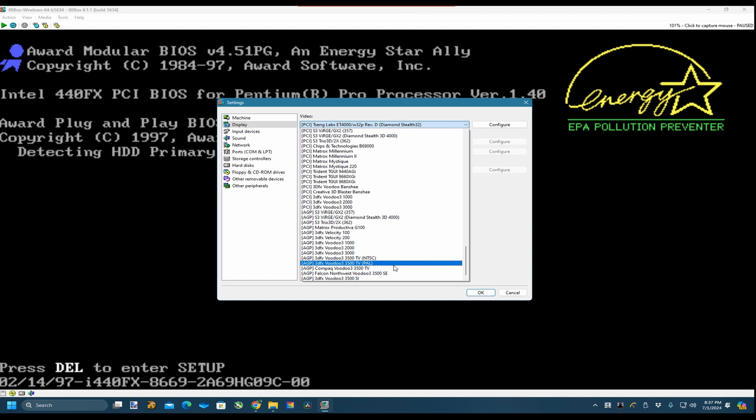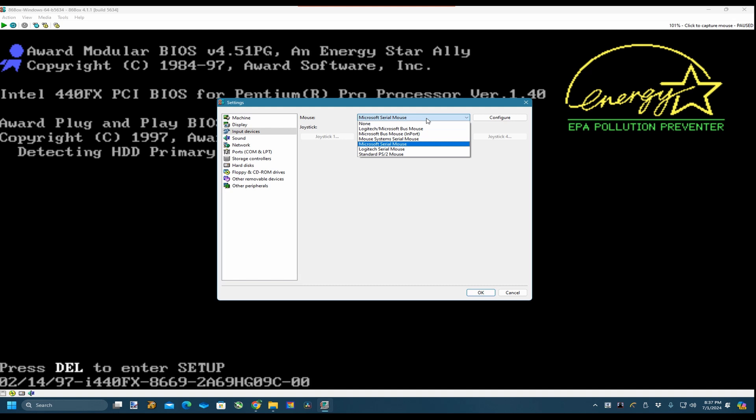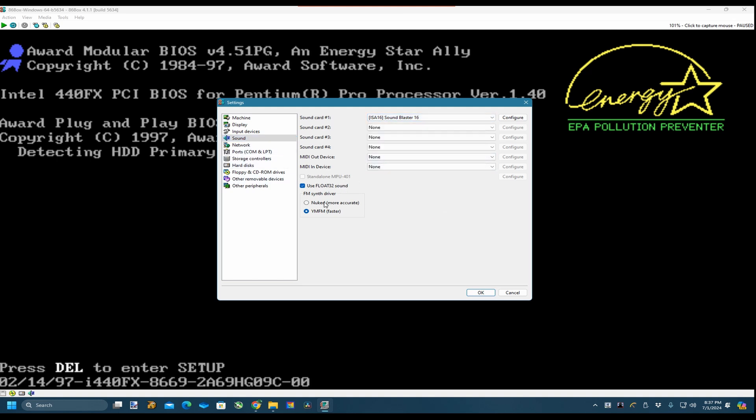I could use a Voodoo 3 Compact 3500. Let's go with that - Falcon Voodoo 3. Using Microsoft serial mouse. Sound card - Sound Blaster 16. MFM storage. Floating point 32-bit. Alright, that'll do.